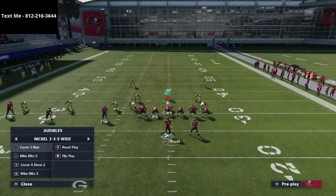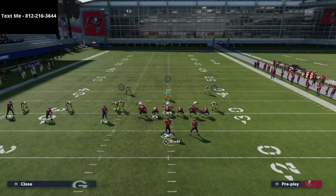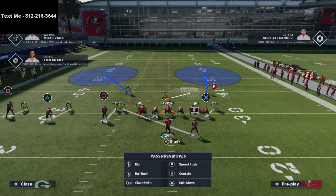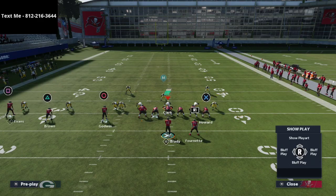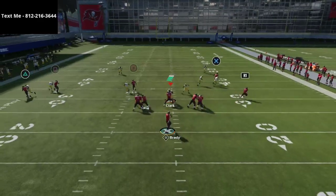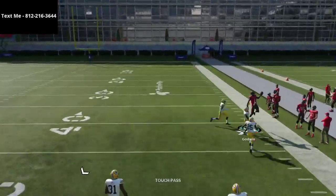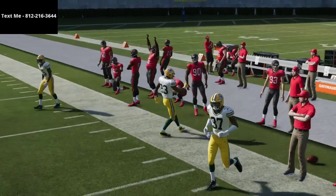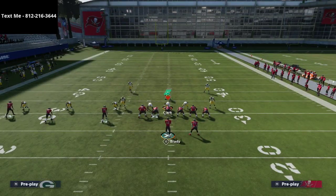It's even better against the 3-3-5 wide meta that a lot of people are using. A lot of people like to do this out of 3-3-5 wide — they'll man this guy up and then user with another guy. When you do this man switch glitch by putting a table route out to the running back, you'll often get some type of switch on those players. That's significant because it allows this play to be a nice little base play to beat man to man coverage.